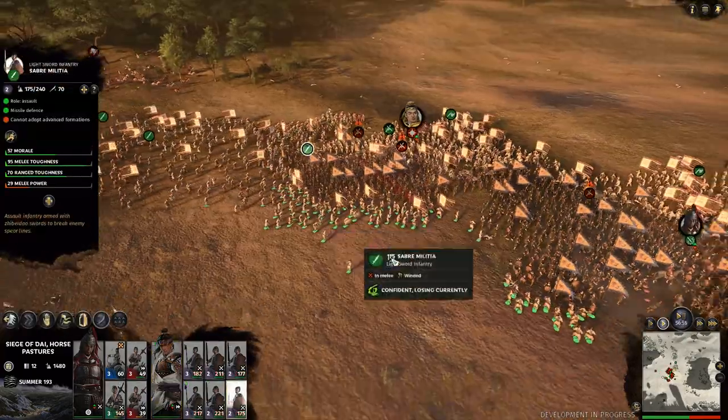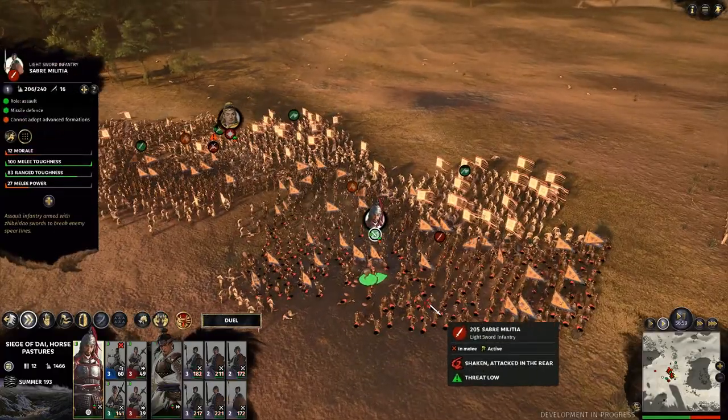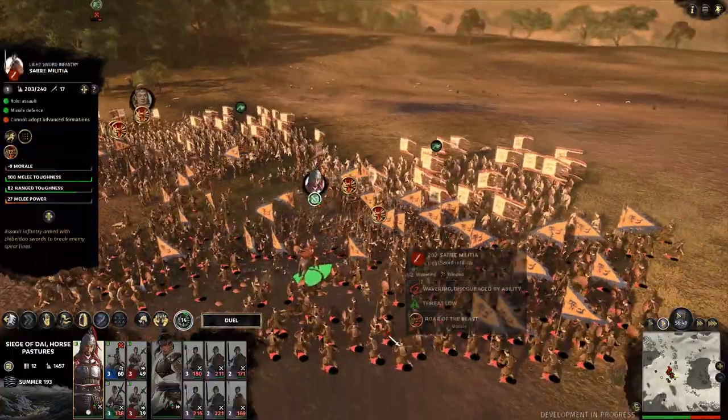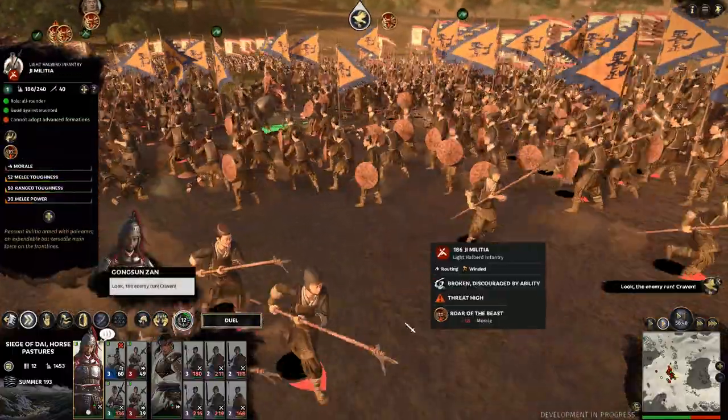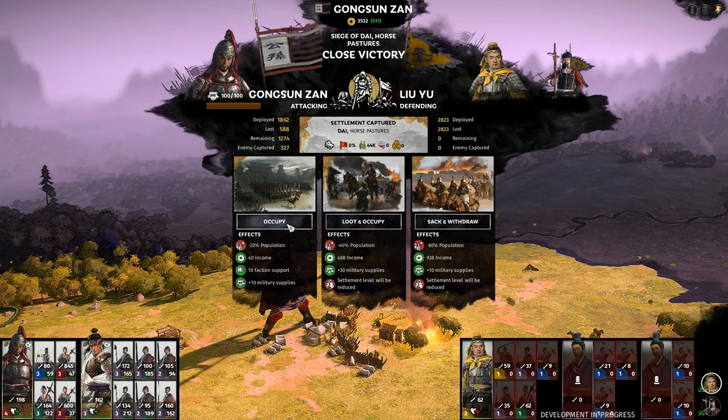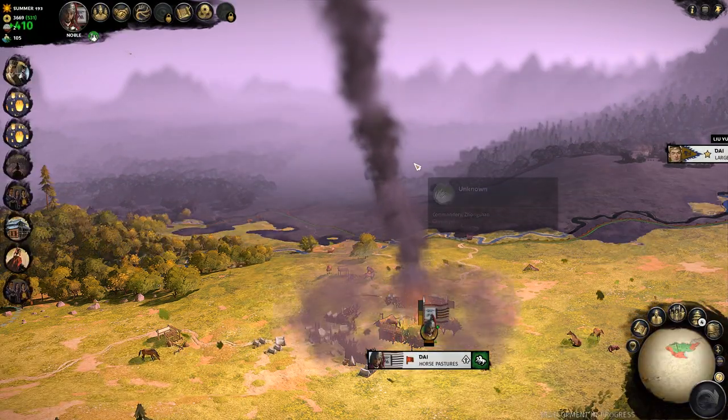In Romance Mode, the heroes really are the backbone of the army and are always the last units to break, sometimes taking two or three minutes to kill just themselves. If they're a commander type unit, nearby troops become basically unbreakable even when rear charged by cavalry and infantry. Thankfully Gongsun Zan has that morale-debuffing roar, and the game counted it as a close victory — but a victory is still a victory.